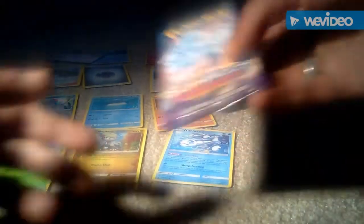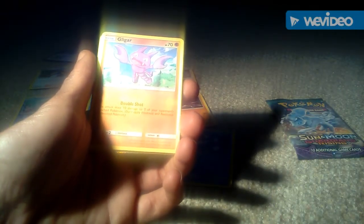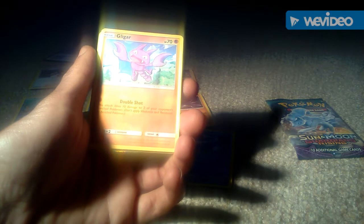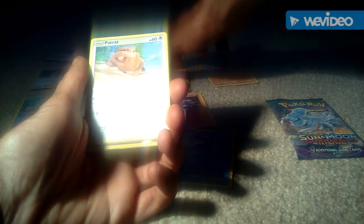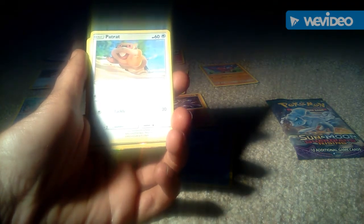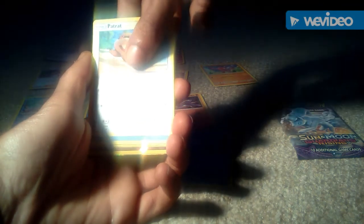Next up I'll very quickly unbox this one and show you what we've got. Starting off, we have a Gligar in its basic form, 70 health points, that's a rock type Pokemon with 1 attack which is Double Shot. We then got a Patrat in its basic form, 60 health points, that's an energy type Pokemon, 2 attacks — 1 of Glance and the other attack.